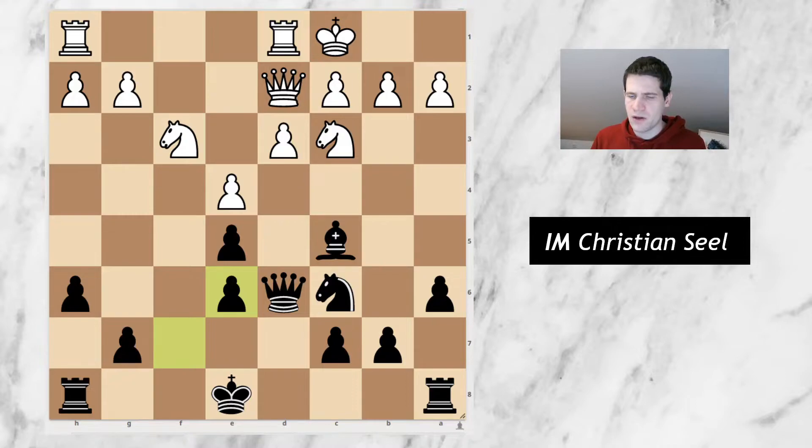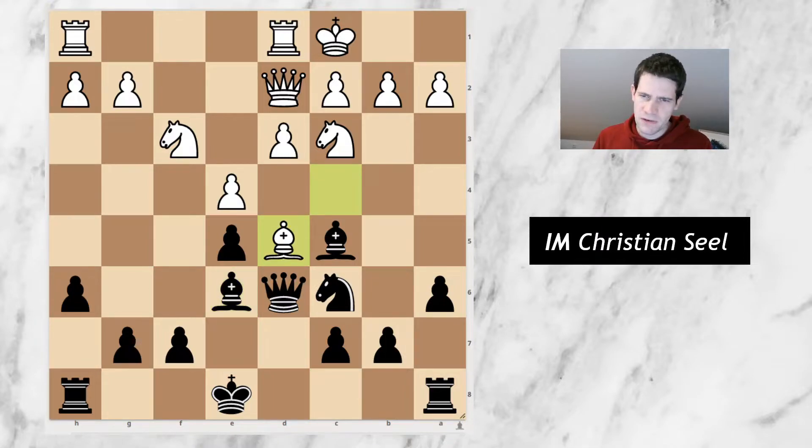So for that reason he didn't want to exchange on e6, but instead went for the move bishop to d5 — a very interesting move, and to be honest not a move that I expected. The threat is simple: he just wants to take on c6, and if I take back with the queen he just takes on e5. So now I started to calculate knight to d4.